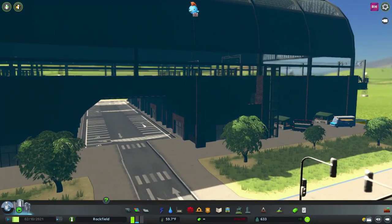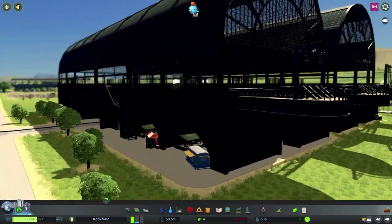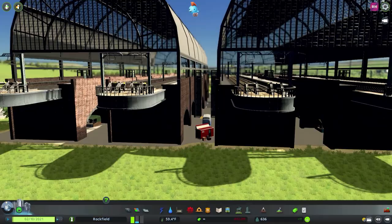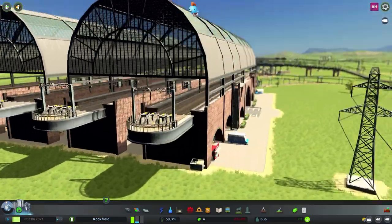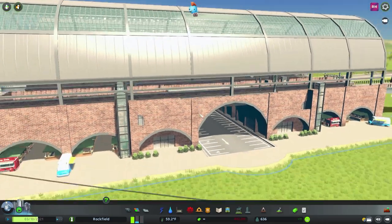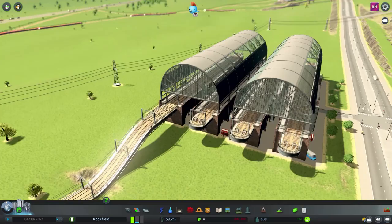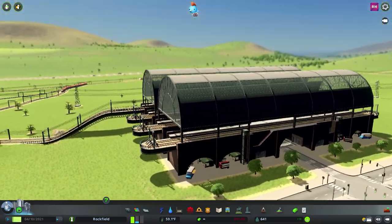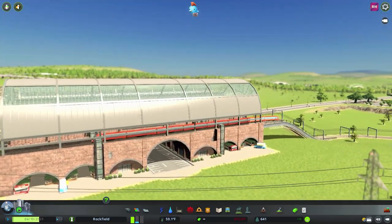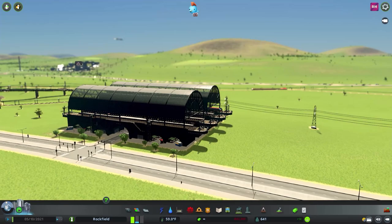This station here is another hub station, and it looks like it's got a little market underneath the train station. It looks like a major station with a car park in the middle. We've got four lines in here as well — just another way to break up a few lines and have them go in different directions. I really like this.